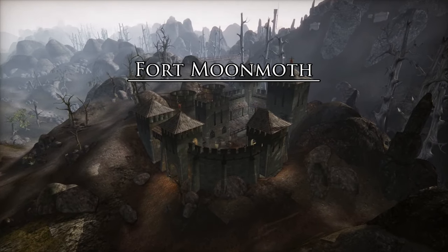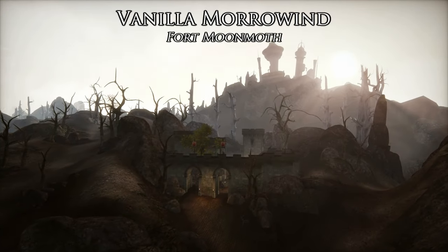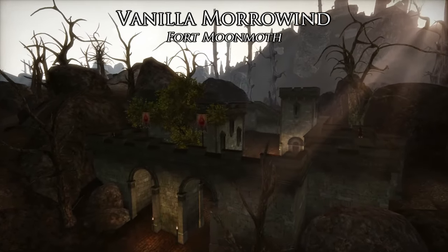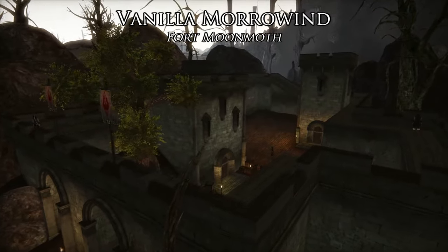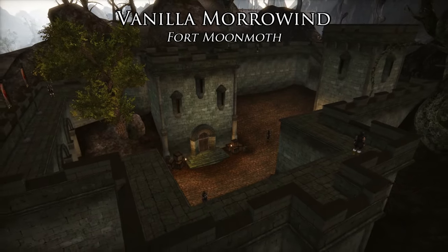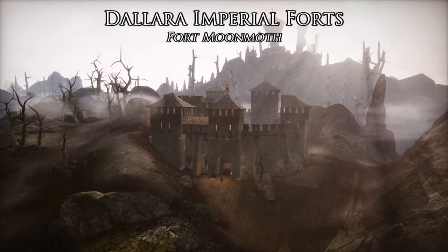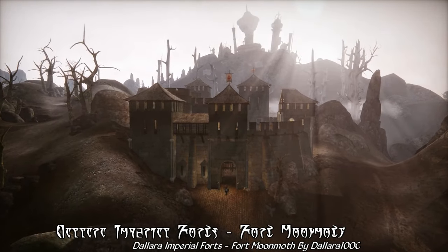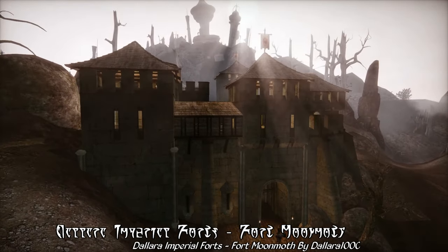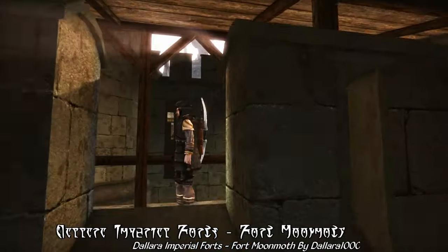Moving on to some of the more traditional Imperial Legion forts in Morrowind, let's take a look at the classic Fort Moonmoth, just outside the city of Balmora. Fort Moonmoth is what I typically think of when I think of an Imperial Legion fort — that iconic Imperial architecture with the Dwemer towers of Arkngthand in the background. That's one of the first visuals I think of when I think of Morrowind. That said, the fort itself in vanilla Morrowind, while an iconic location, isn't really the best suited for defence. And as you can see here, that's changed considerably with Dallara Imperial Forts. Dallara keeps the basic shape and design of Fort Moonmoth, but with more towers, higher and thicker walls, and more defensive bulwarks and adornments. The visuals here are notably different from the vanilla fort, but still no less dramatic with Arkngthand in the background, with just a touch more verticality added from the new imposing towers of Fort Moonmoth.